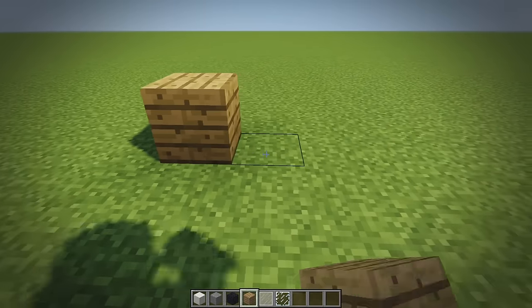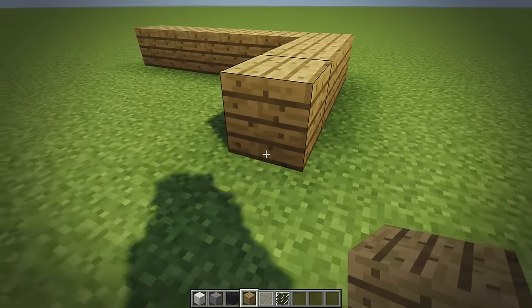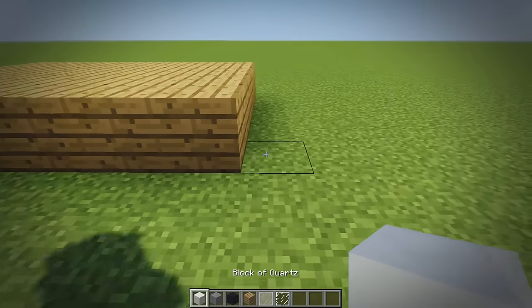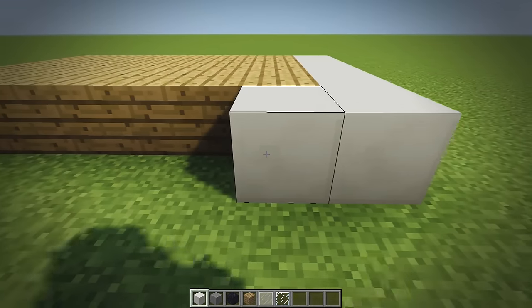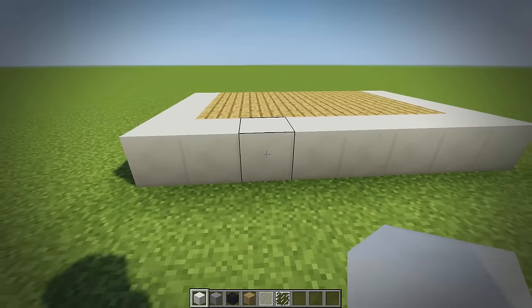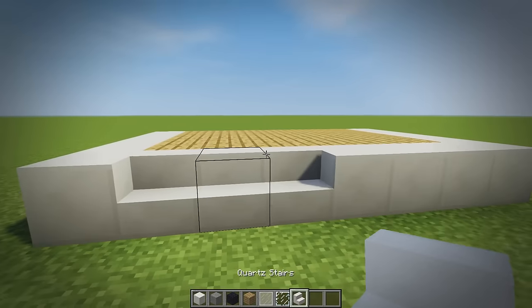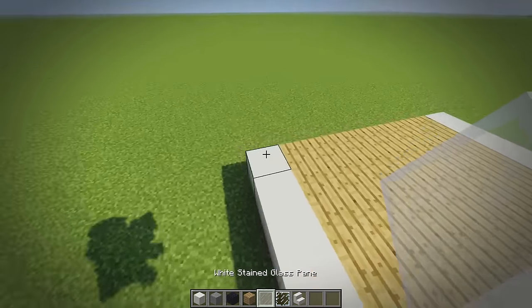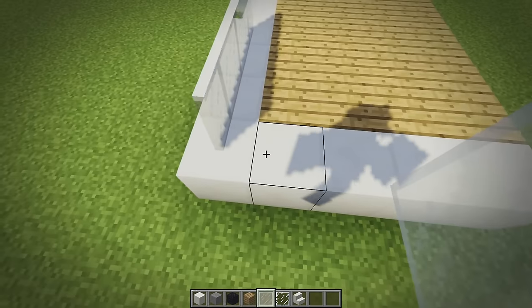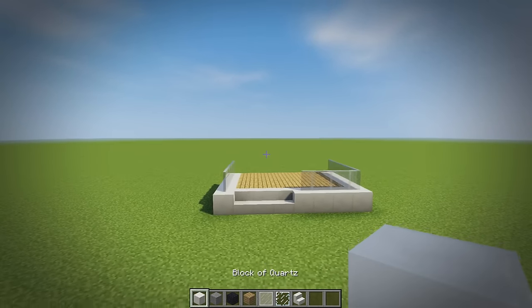We're going to start by placing 6 blocks of oak wood and take it out by around 4 to make a little front porch. We're going to surround that in quartz on the front three sides. Then we break three blocks and place some quartz stairs, grab the white stained glass and make a little barrier so you don't fall off.